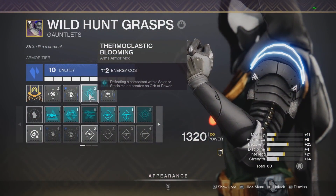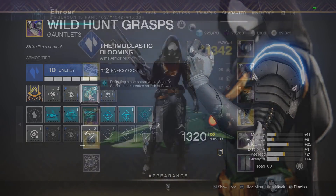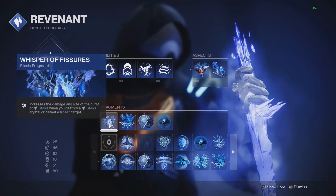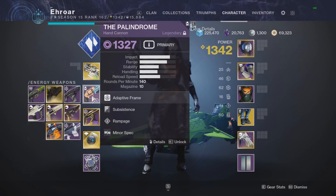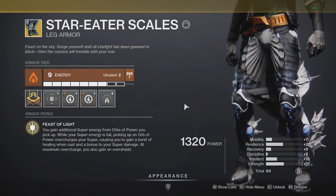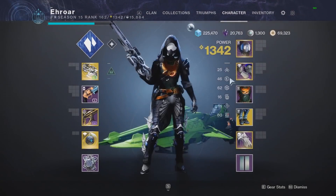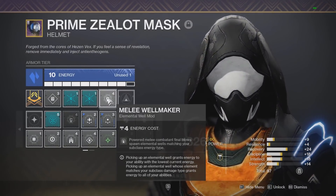Now moving on to the Hunter build. This one will take advantage of Thermoclastic Blooming, which just got re-enabled. I'll be making a video tomorrow going over this and cool combos for all three characters, so I won't break it down too heavily here. Whenever we get Stasis melee kills, we'll create an Orb of Power, which will work perfectly for the build. Looking at our subclass, pretty much the same as last time I made a build on this character — we have Fissures, Hunger, Fractures, and Bonds. For weapons, we have the Scepter, a Void Primary of Choice, and Reed's Regret. For our exotic armor, we have Star-Eater Scales, which gives us additional super energy from Orbs of Power. Then looking at the mods, the first one is Melee Wellmaker — we'll be spamming our shurikens all over the place with this build.